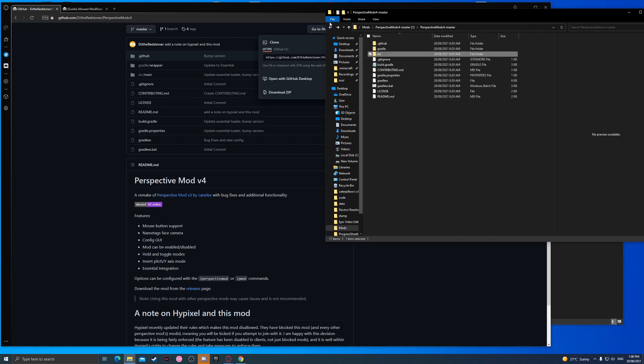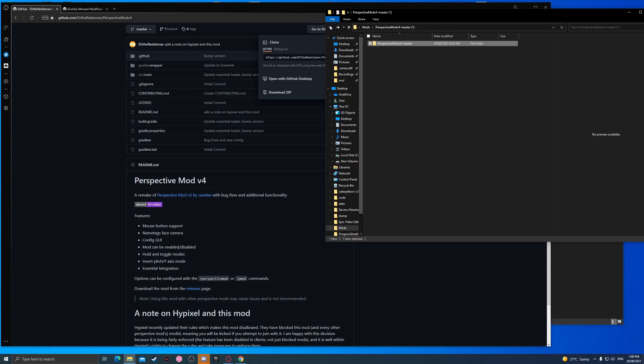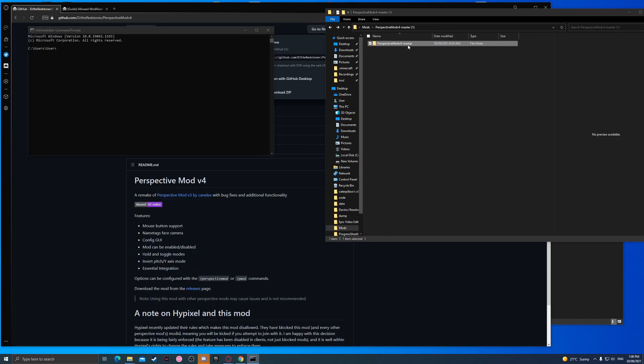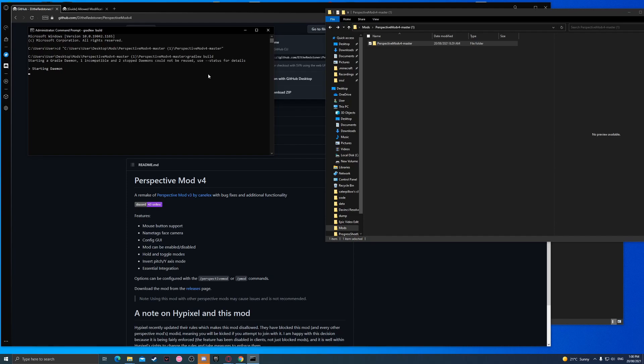They'll be confuzzled when they see that someone using 'not DJ Perspective mod' joined. They'll be like, 'it's not DJ Perspective mod, it'll be fine, don't worry about it.' So you go to command prompt, you do CD and drag this in. I think you drag to build if you don't have Gradle installed — you have to do that. Then you press enter and now we play the waiting game.